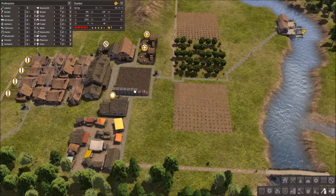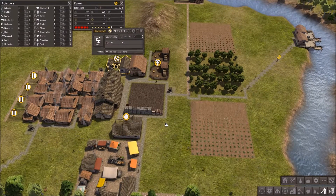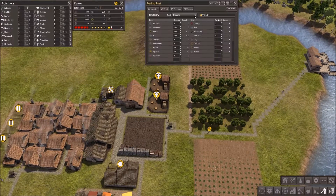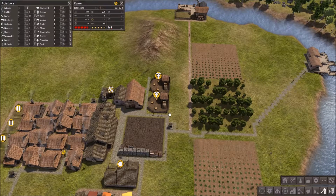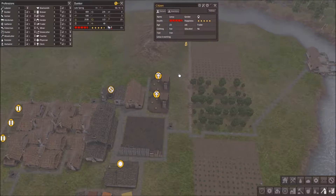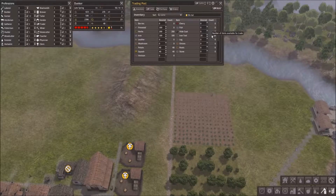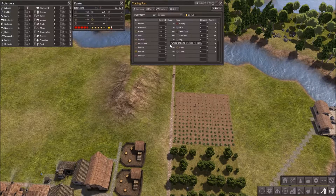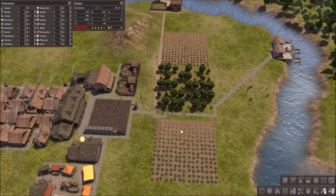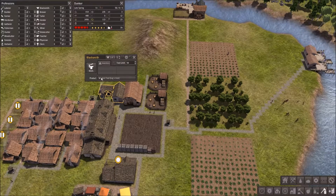Then the guy here is going to be able to make tools first and give it to everyone that needs it. Once we're all good there, I can raise it up a bit more. The trader should be gathering the firewood. She finally brought firewood over, so now that thing should be completely full again. So now this guy should be working his job properly.